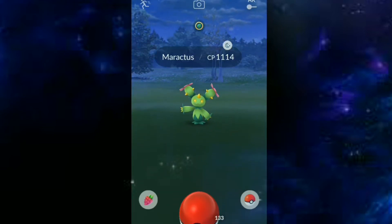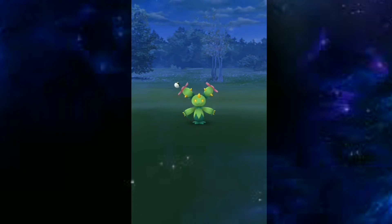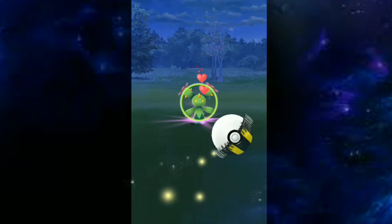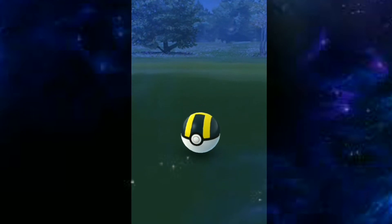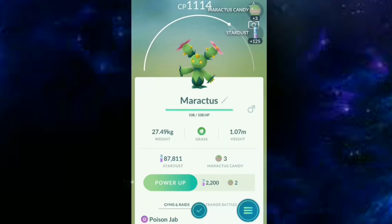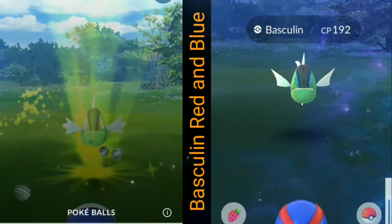Next, this is my catch for Maractus — another regional Pokemon. Let's give it Pinap Berries. I think this Pokemon can break free again. I gave it Pinap Berries to get more candies. It broke free, so let's give it a Razz Berry — the special berry for hard-to-catch Pokemon. Gotcha! Maractus was caught and added to my Pokedex.